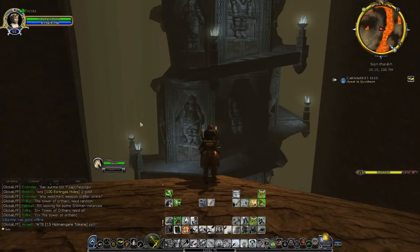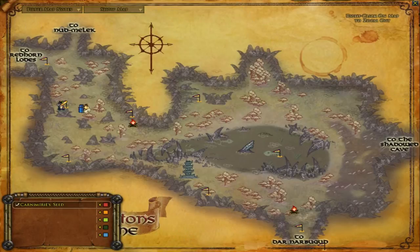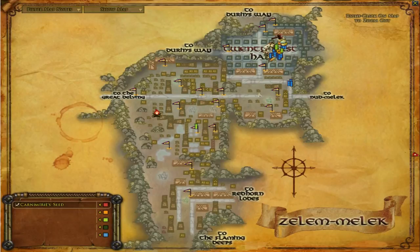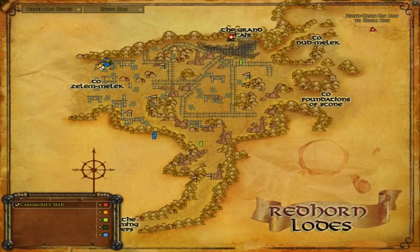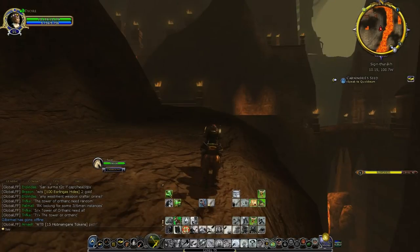Jump number five — we're now in Nudmelek. We are just at this lava chasm at the south east corner of the map; it's not a particularly easy place to get to. I would come from the Shadowed Refuge in the Foundations of Stone — just get a horse there and ride along the top border into Nudmelek and straight up the road. If you haven't discovered that, you may have to come from the 21st Hall, go south and east into Nudmelek, come in the second hall, and then keep going south and east until you reach this point. You could also come from the Redhorn Lodes and go across the top. I'm at coordinates 10.1, 100.7 on the map.